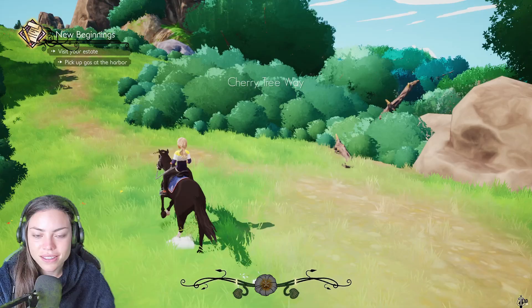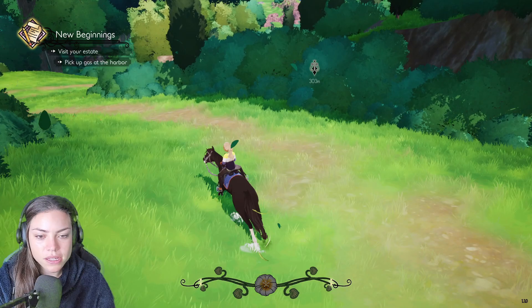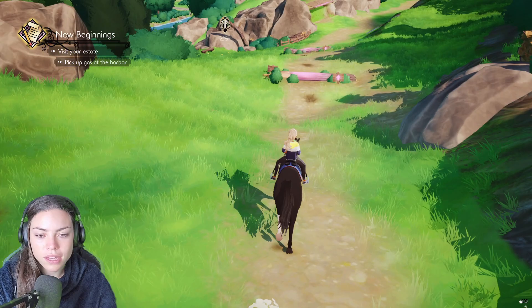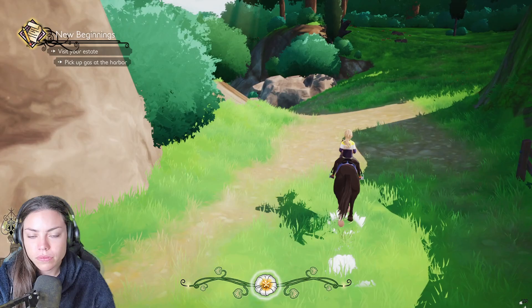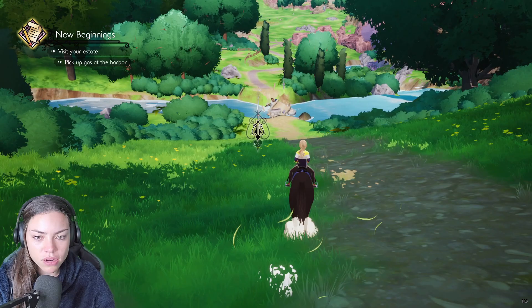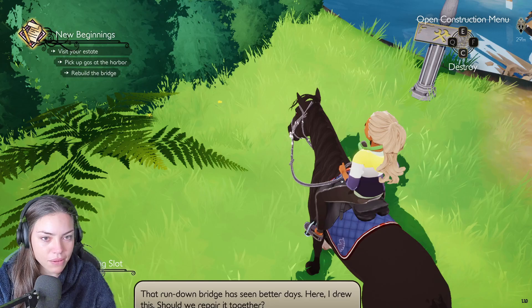I don't know where the bridge is. This is Cherry Tree Way. We need to go back this way. I think this is the fastest we're going to get today. Oh — a rabbit! Hello, wee rabbit. Has he fixed the bridge? Doesn't look like he's fixed the bridge. Oh, there he is! That run-down bridge has seen better days.